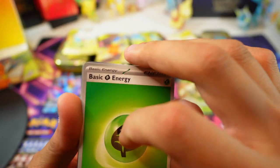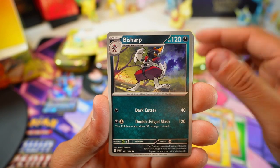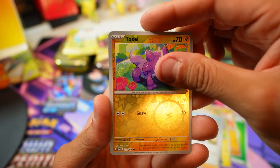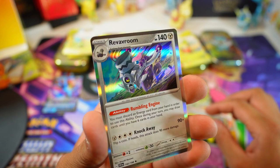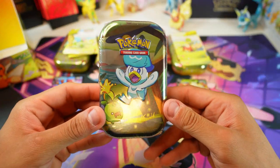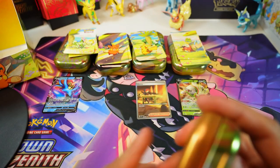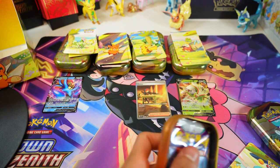Grass energy, Sandile, Grafaiai, Judge Miriam — let's go! Cufant in the reverse, Jumpluff in the reverse, Rebel Room regular holo in the back. I like that you at least get a holo every time. All right, last tin — Quaxly, it's all up to you buddy. Definitely Pikachu with that Penny full art is reigning supreme right now. Let's see what Quaxly can do.